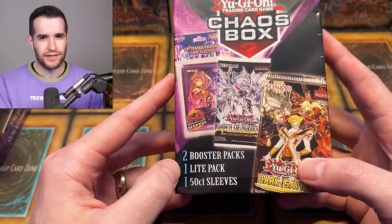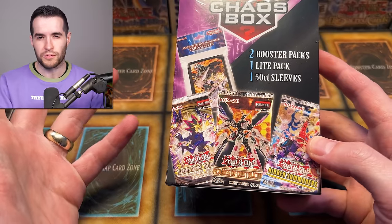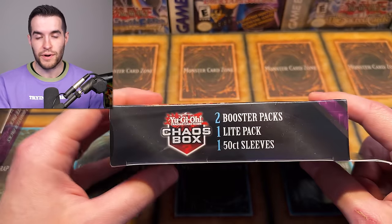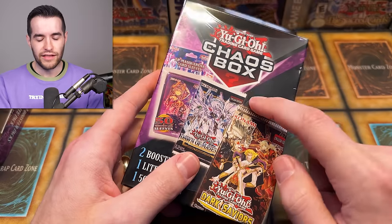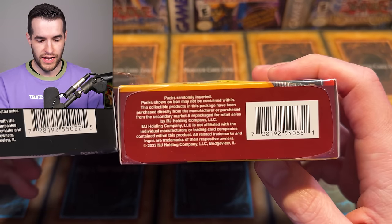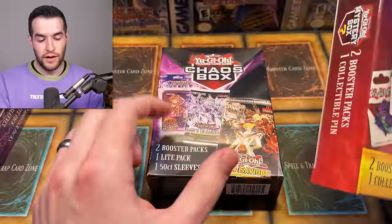They have two booster packs, one light pack — I'm guessing that's like a Legendary Duelist or something — and one 50-count sleeve. On the back, we have the Dogmatic Ecclesia sleeves, and yes, there's the Legendary Duelist: it's Magical Hero, so that's probably the best light pack you can get, but it's still only three cards. Flames of Destruction, First Ed hopefully. Usually they're unlimited in these boxes. The packaging on these Chaos Boxes goes pretty hard. The previous Chaos Boxes were like $25, so they decided to go with a cheaper version. This looks a lot like those other mystery boxes at the same price point — both made by MJ Holding, so they're basically repackaged and rebranded.